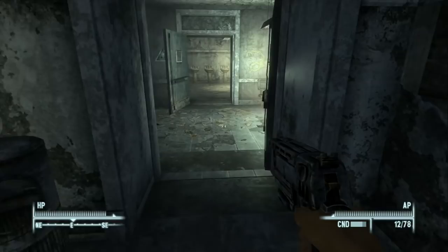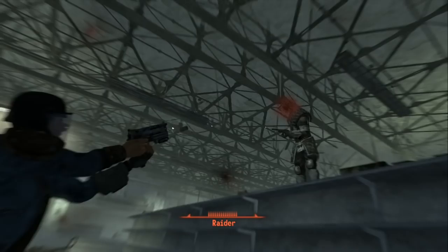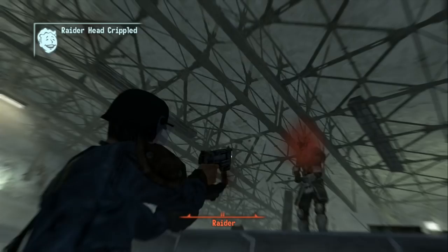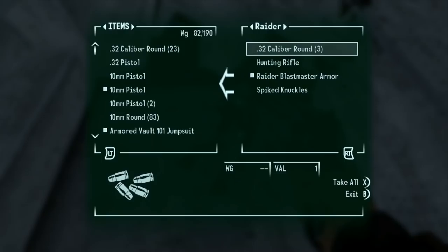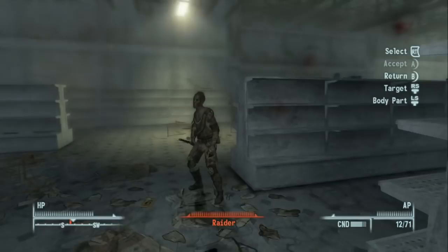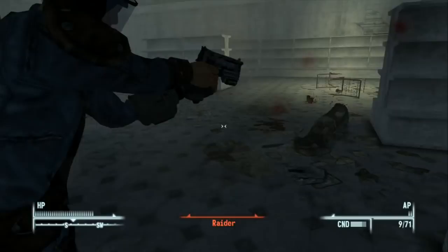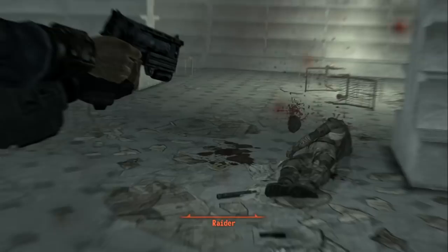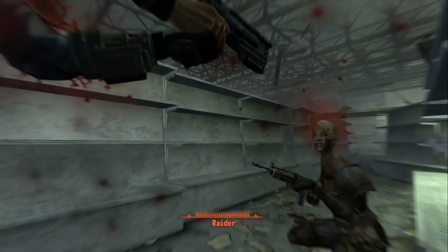We shoot a raider off his perch. As for weapon upgrades, we really want a Chinese assault rifle — that's the next weapon we're aiming for. This raider has a hunting rifle which is okay but semi-automatic. Another raider has a lead pipe and a police baton. We spot a raider with what looks like a Chinese assault rifle and move to take her out.